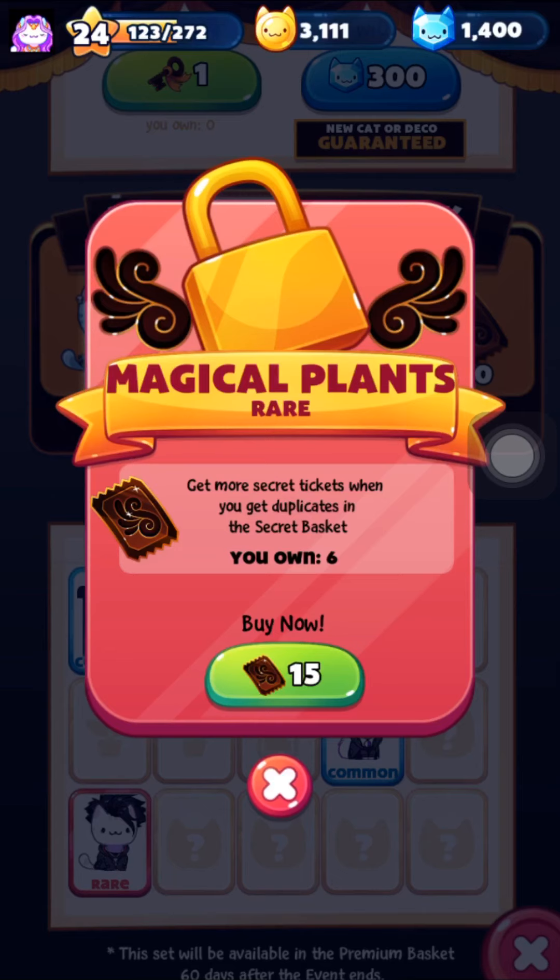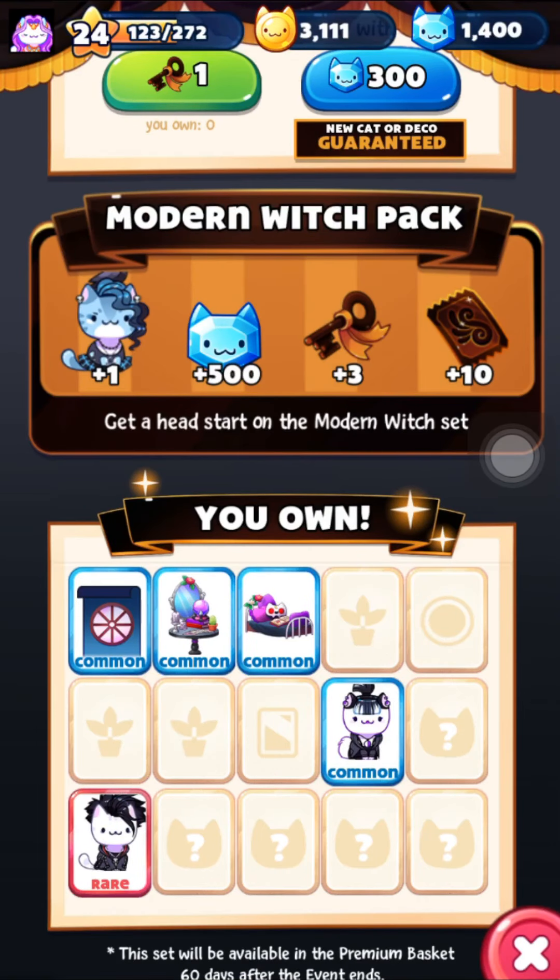There is a chance that you will get a duplicate when you use the key spin. If that happens, it's gonna give you tickets. The rarer the kitty or the deco, the more tickets you're gonna get. You can spend those tickets on individual items — I always spend them on the commons first because it's the cheapest way to get all of the decos and the kitties.